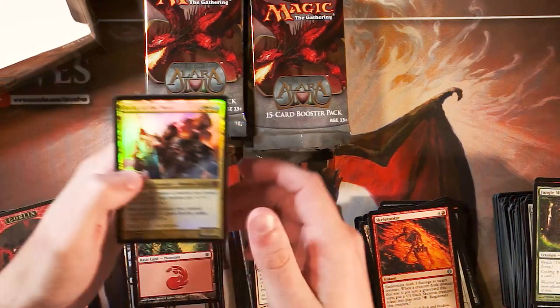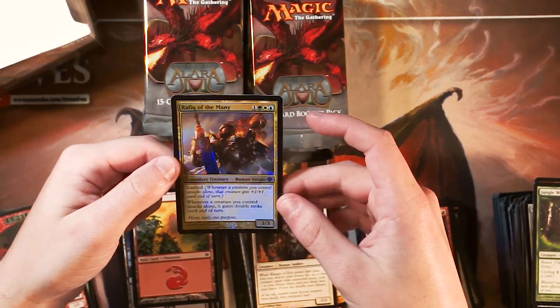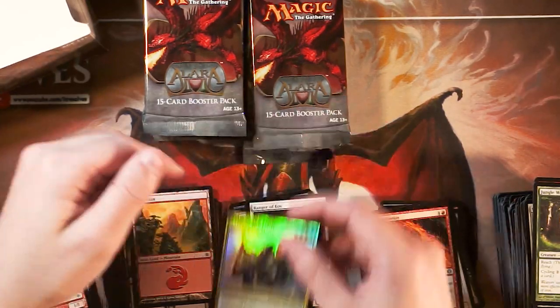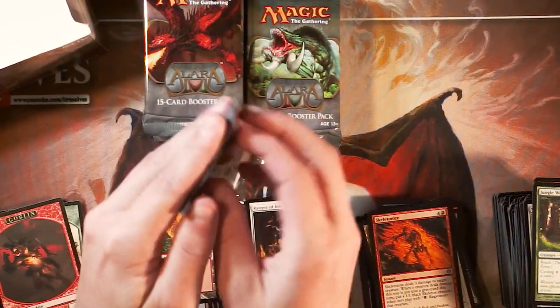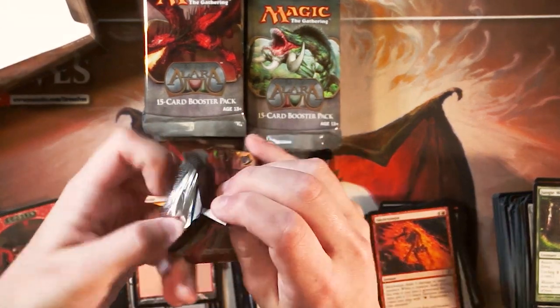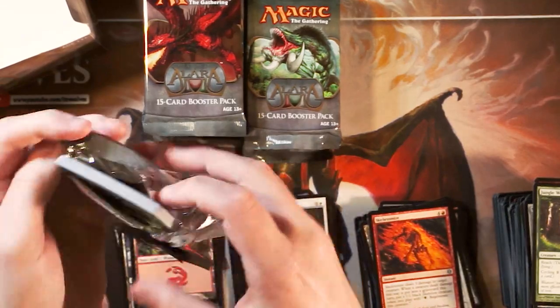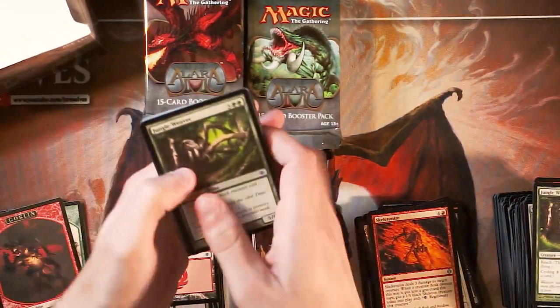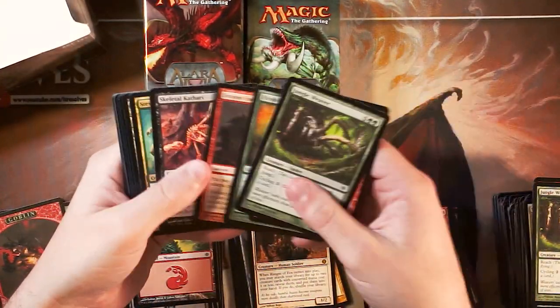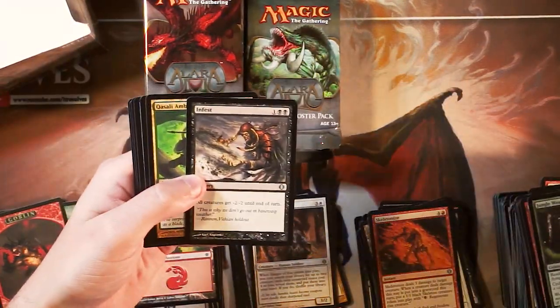Ranger of Eos — beautiful rare. And oh — Rafiq of the Many, our first mythic, and it happens to be a foil! That is very, very stunning. One of my favorite Bant cards actually. Bant is a really interesting color combination with lots of possibilities — very, very fun for Commander and things like that.